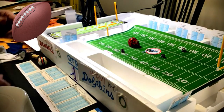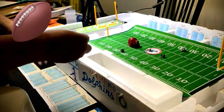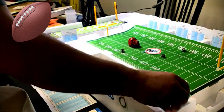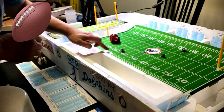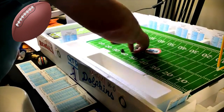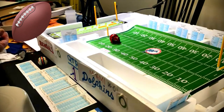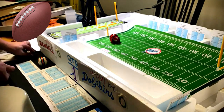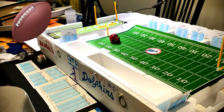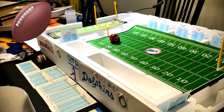We roll the dice and it's a five and five on the Miami kick team — a touchback. So the Bengals will have it first and ten at their own 20. By the way, the Cincinnati offense has quarterback Ken Anderson.